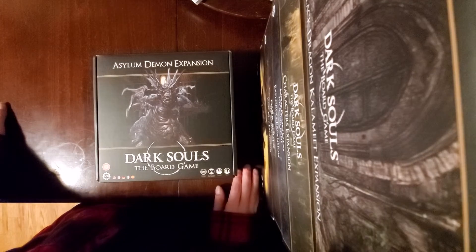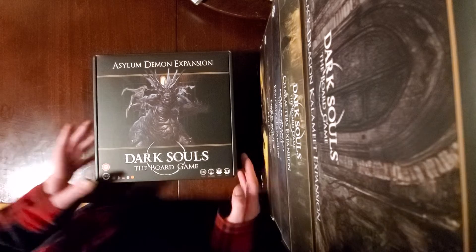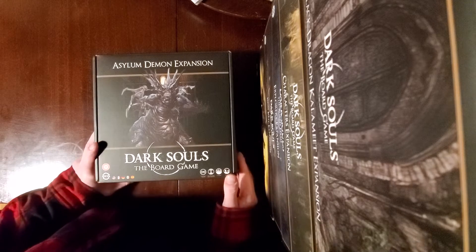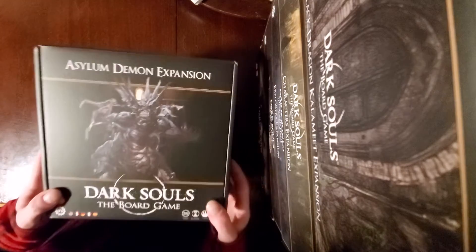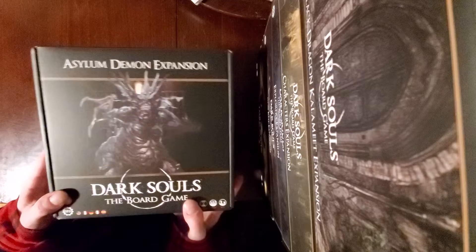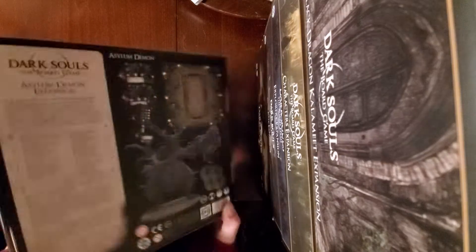What's going on YouTube, Unhollowed back again with another unboxing video. Today we've got the Asylum Demon expansion for the Dark Souls board game. Super excited about this one. This kind of is two bosses put in one — you have both the Asylum Demon and the Stray Demon.